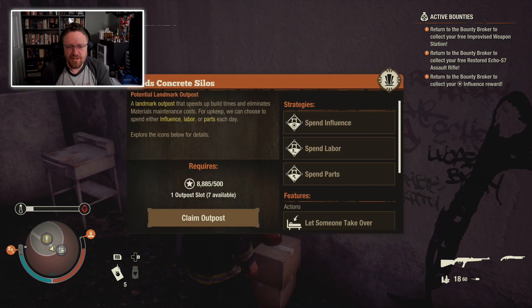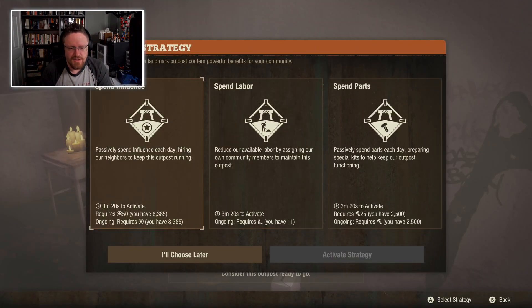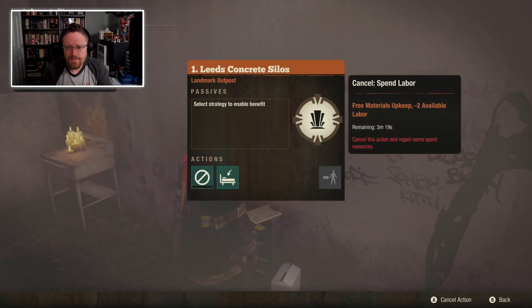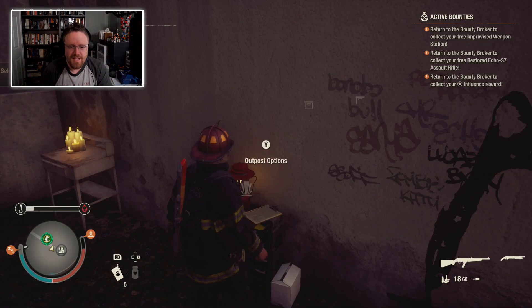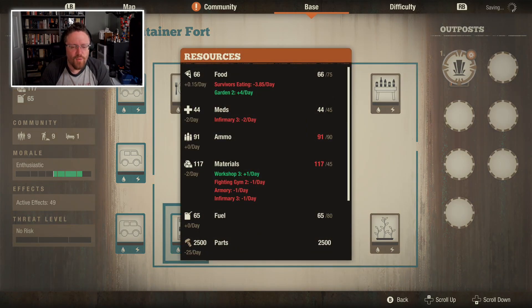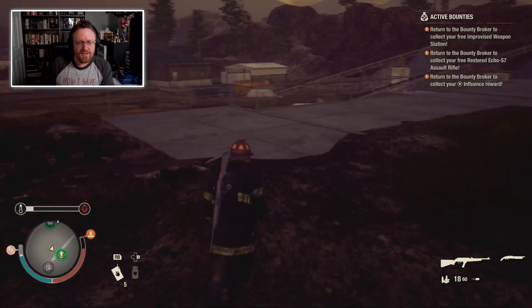Let's claim this outpost. The Leeds Concrete Silos — I can either spend Parts, Labor, or Influence. I don't think I'm going to need a lot of Labor, so let's spend Labor. Basically, what this gives me is Free Materials Upkeep. So now my Materials Income won't be negative two anymore — it'll just be zero, which means I can even make it positive if I want to, though I don't think that's really necessary.